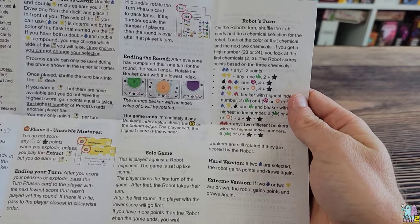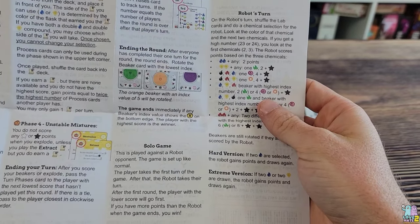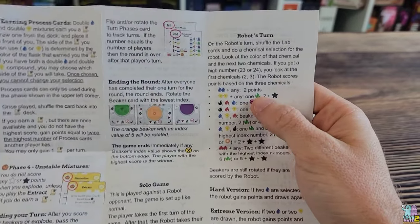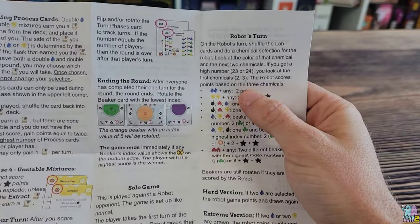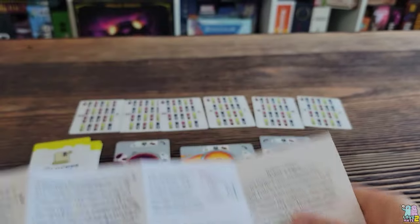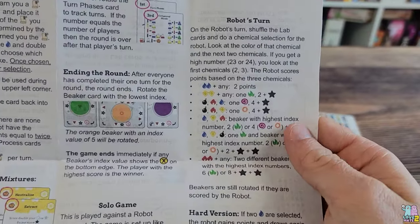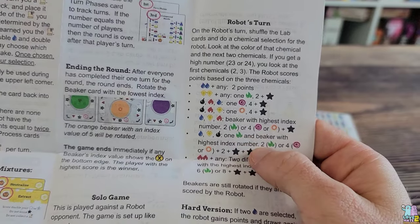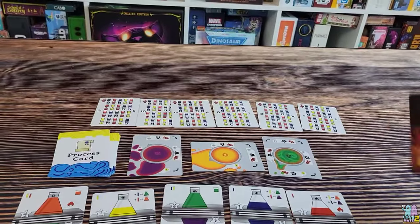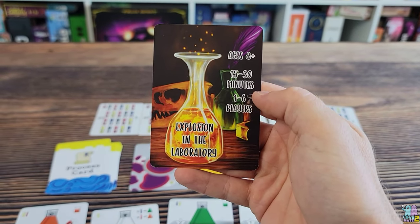There is also a solo mode where you go against a robot. The robot takes one turn — it counts the three elements by taking a number and the two after it on the cards to determine what three colors it gets. You go off a chart to determine how many points it scores for its turn, and whoever has the most points wins. That's Explosion in the Laboratory — let's go back up top and share our thoughts.